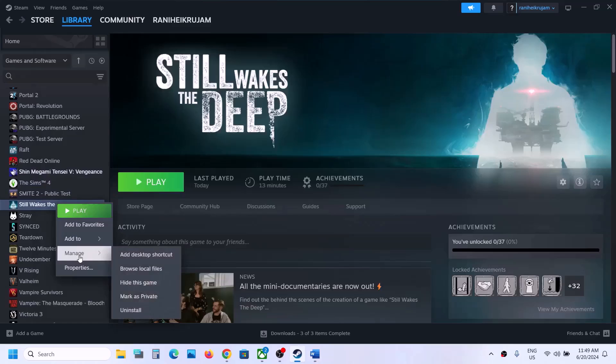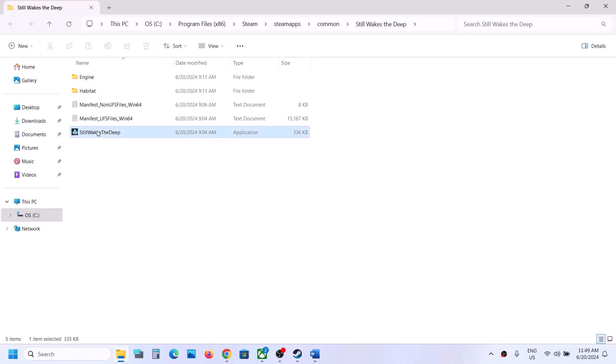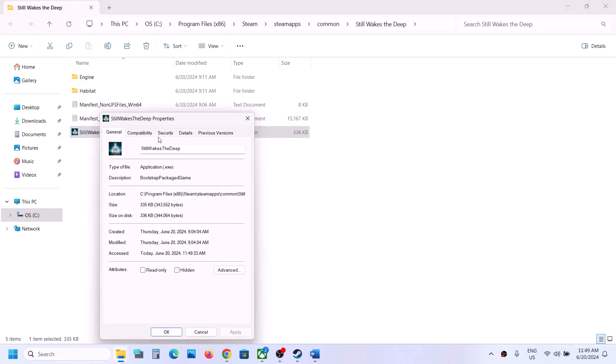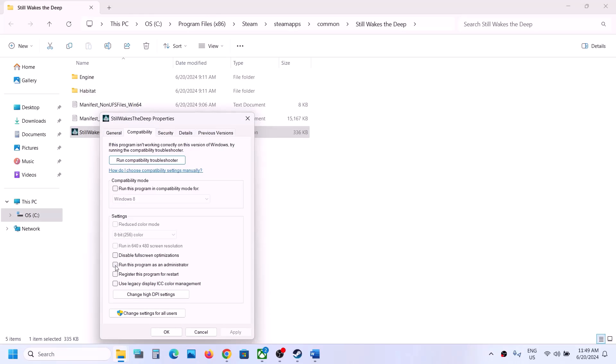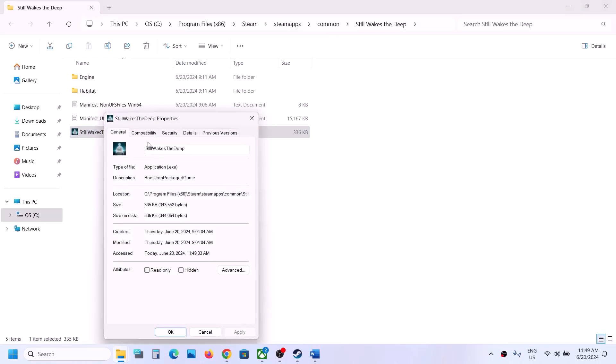The next step is to run the game as an administrator from the game installation folder. Right click on the game, select Manage, then click Browse Local Files. It will take you to the game installation folder. Right click on the game .exe file, select Properties, go to the Compatibility tab, and check the box which says Run This Program as an Administrator. Hit Apply, click OK, then double-click to launch the game.